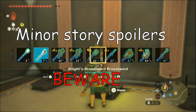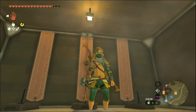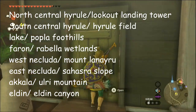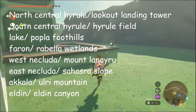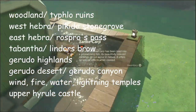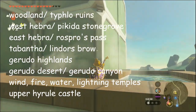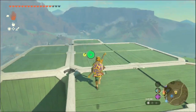There will also be minor spoilers for some story quests, but none of the late and endgame. The 20 regions we will be ranking are North-Central Hyrule, South-Central Hyrule, the Lake-Jungle region, Faeron, West-Nikluda, East-Nikluda, Lanayru, Akala, Eldin, Woodland, East-Hebra, West-Hebra, Tabantha, Gerudo Highlands, Gerudo Desert, Wind, Fire, Water, Lightning Temples, and Floating Hyrule Castle, which is technically part of the surface.